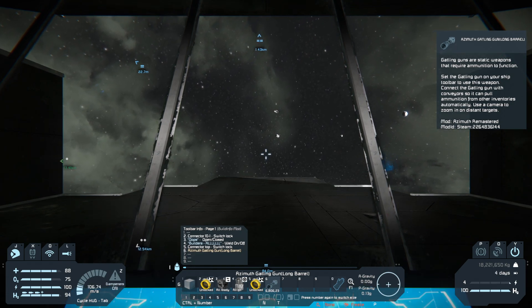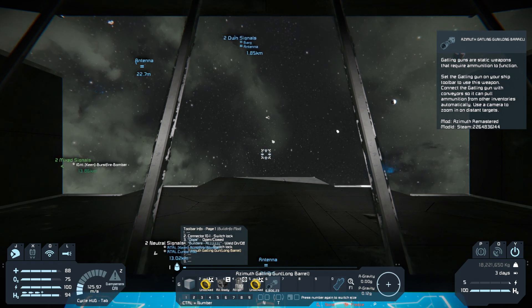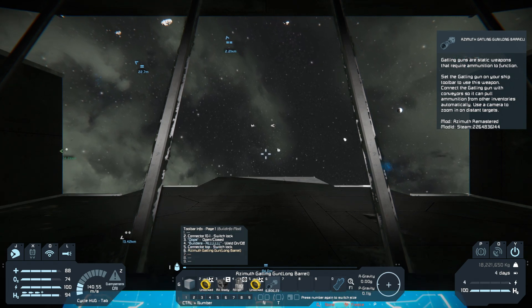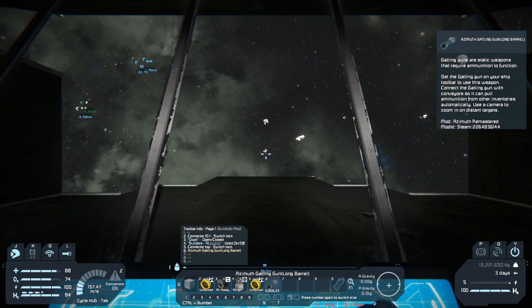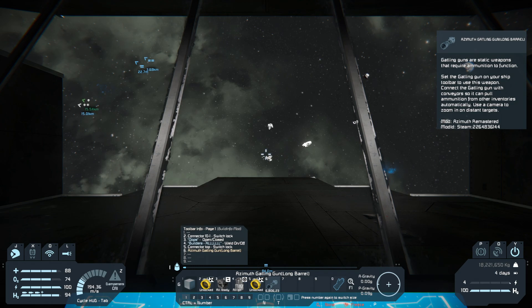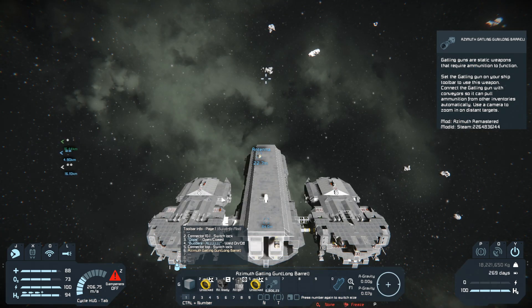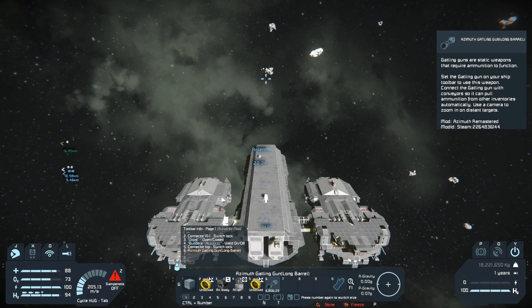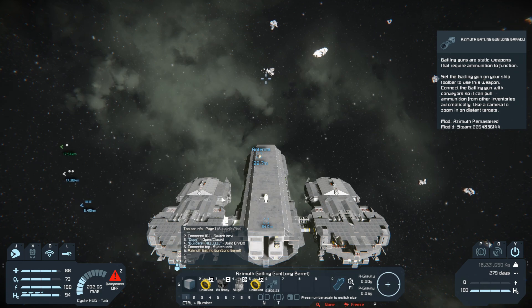Kind of like the look of that rock, so we're going to go that direction. Oh, actually I like the look of that one and it's closer. I'm hoping by getting away from the planet we can spawn some stuff that we can go and have some shenanigans with. And again, if you guys have any idea why the base is doing what it is, please comment down below — open to suggestions.